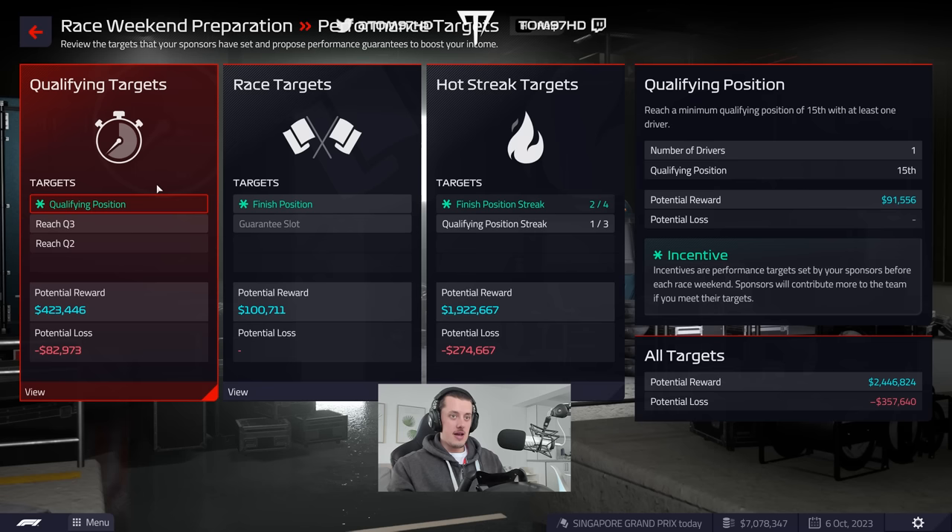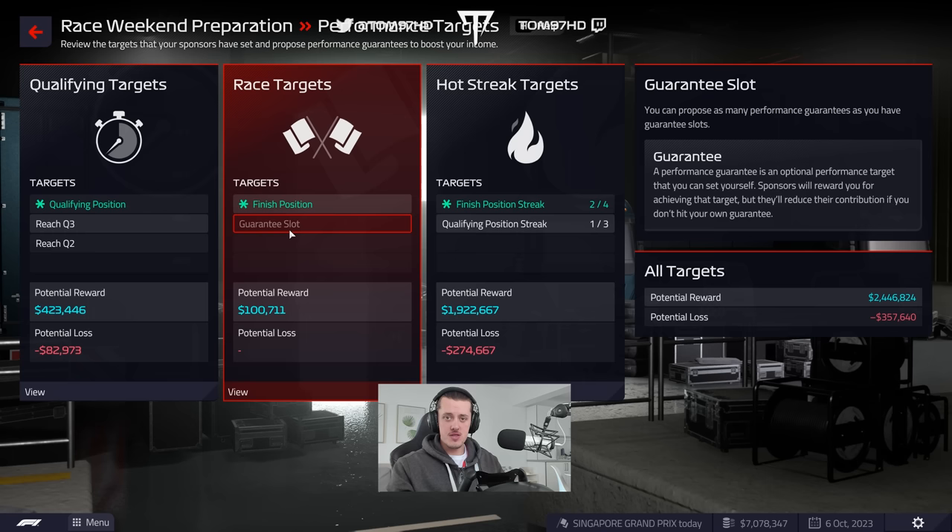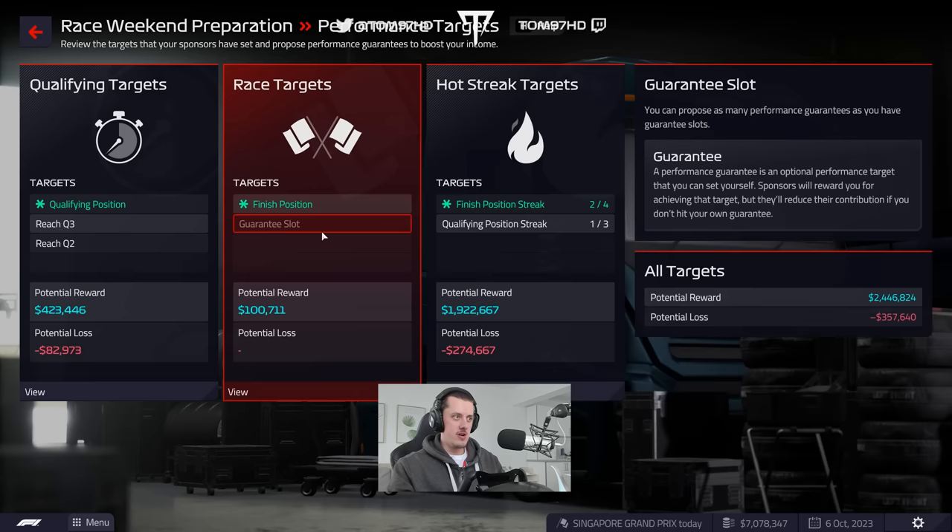If we go and compare our car to the rest of the grid, our top speed is very good, and our low and medium speed — which is important for this race — is actually not too bad. So we could be somewhat competitive here. I don't think it's going to be an awful track for us. As for incentives and guarantees, we've guaranteed two cars into Q2, one car into Q3. No rain forecast this weekend — overcast conditions throughout, but no rain at any point.